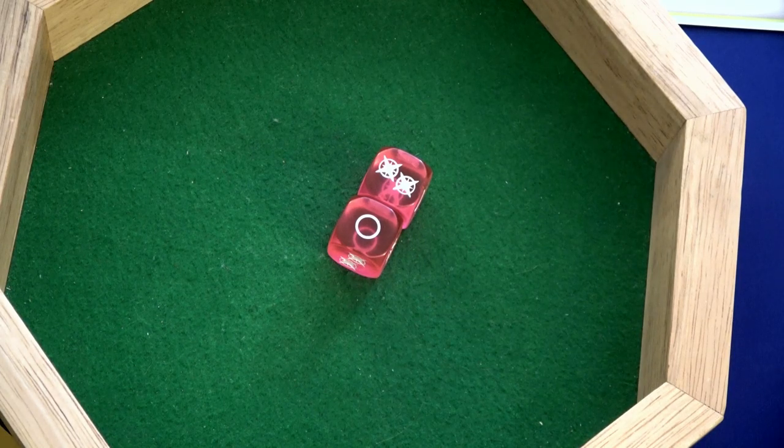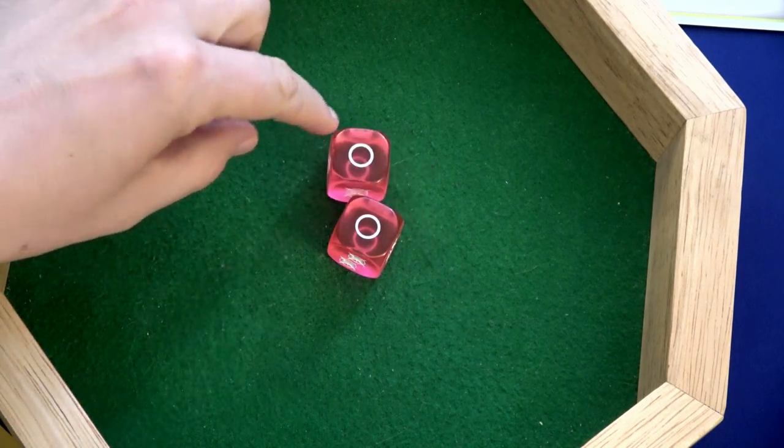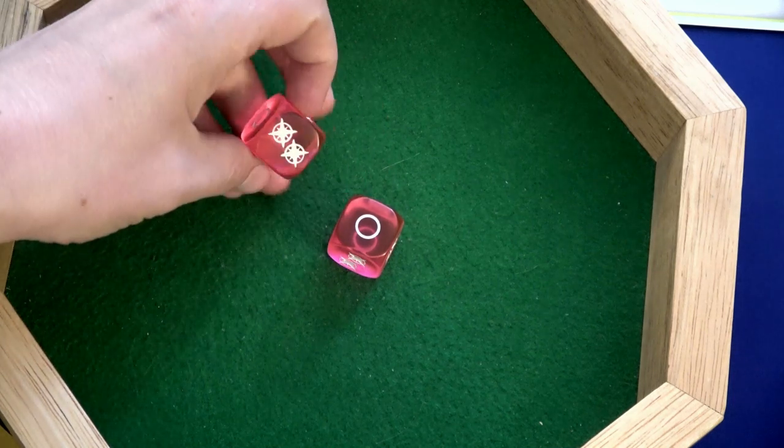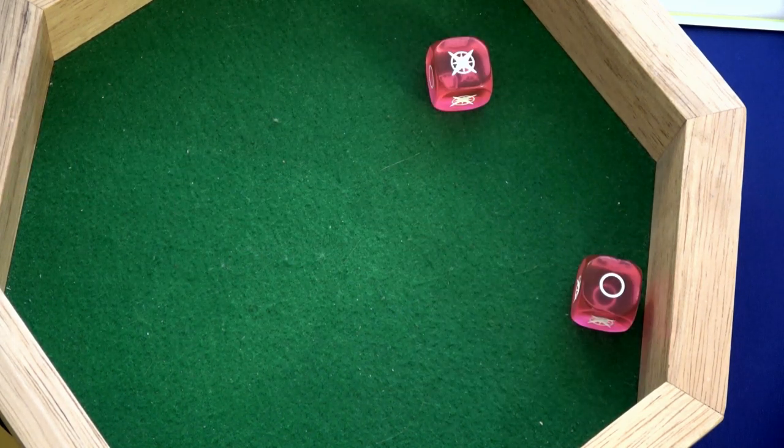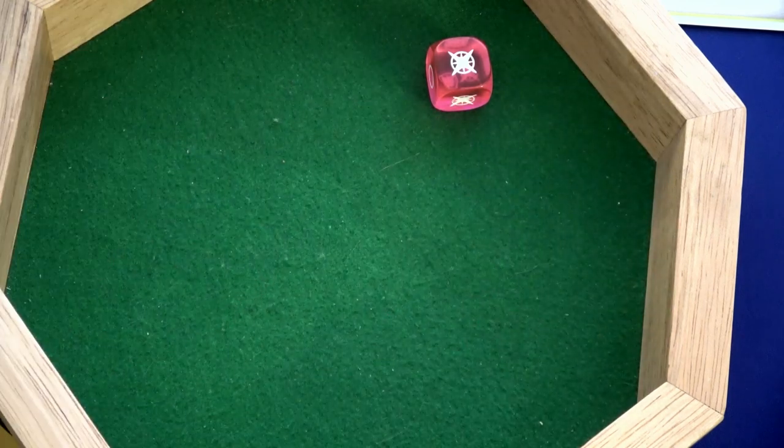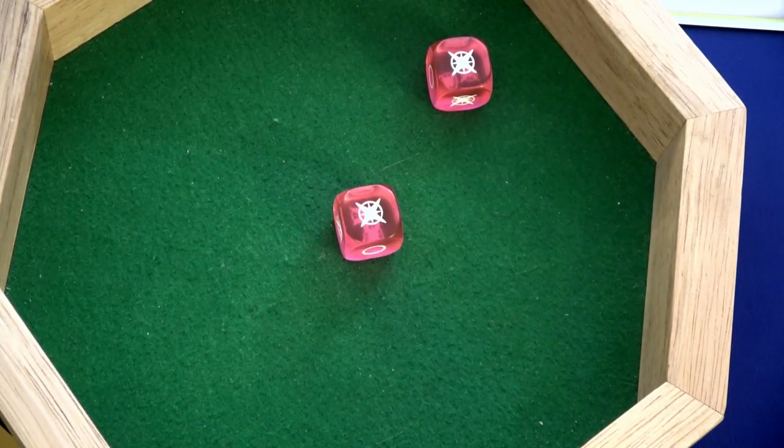We roll our two dice — there's a two hit, a miss, and a one hit. I get to re-roll because of her Take Aim card. I just need two points of damage and I only have one, so I re-roll. Perfect — that's two. We just destroyed the swarm attack.